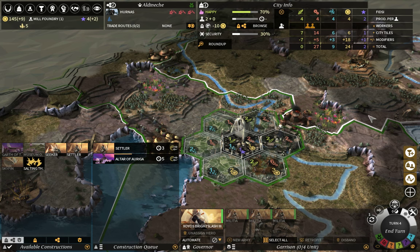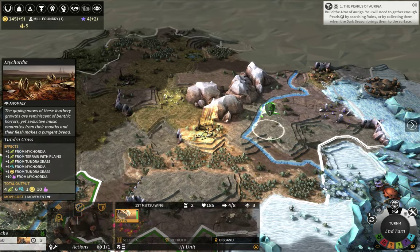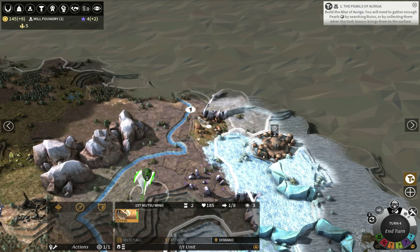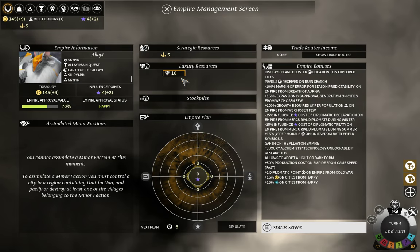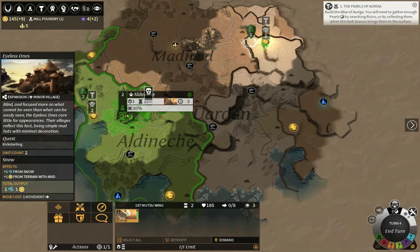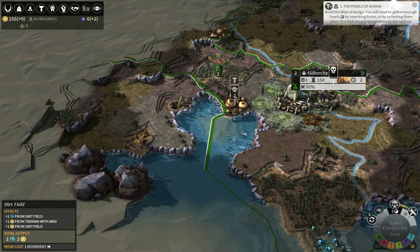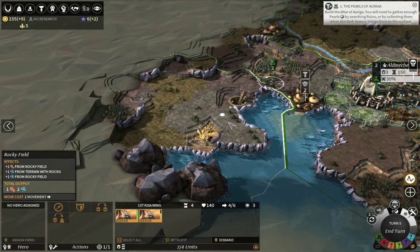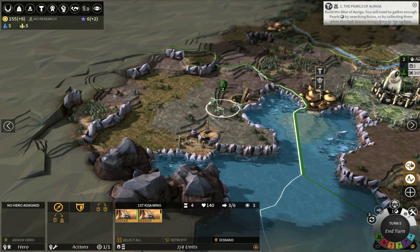To fulfill that quest I'll need a settler — sometimes I confuse 'settler' and 'sicker' because of their similar names. Let's make the settler as quickly as possible — fastest is three turns. I can't produce much food right now because of the settler production. I might put this population into industry just in case something speeds up settler production. I could also invest in dust, which I don't really care about much right now.